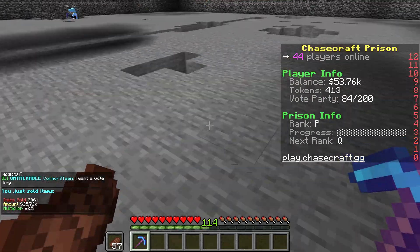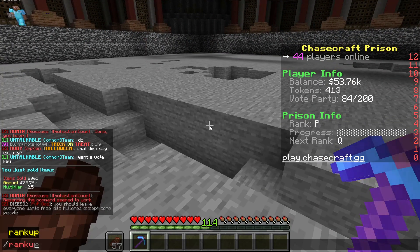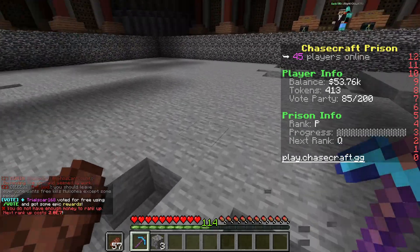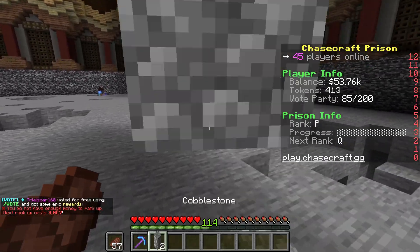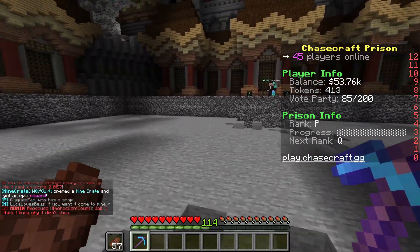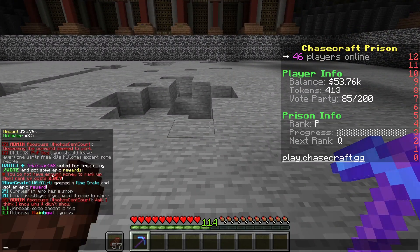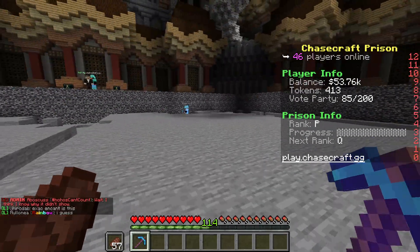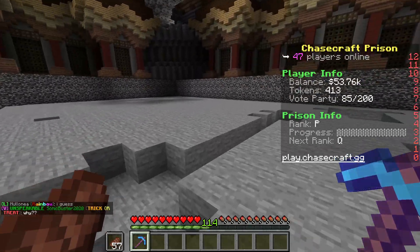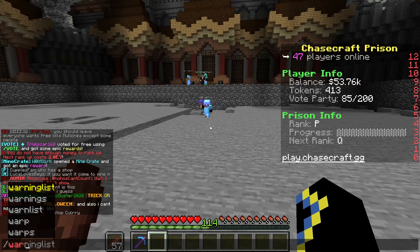To rank up to mine B, do slash rank up and click OK. It costs money — mine B is around 50k, and pricing increases for every rank after that. For example, my next rank is Q which costs about 25 million. To go to mine B, do slash warp B.